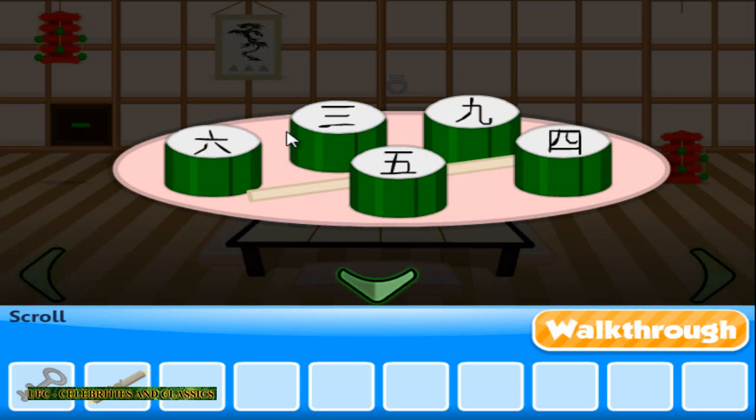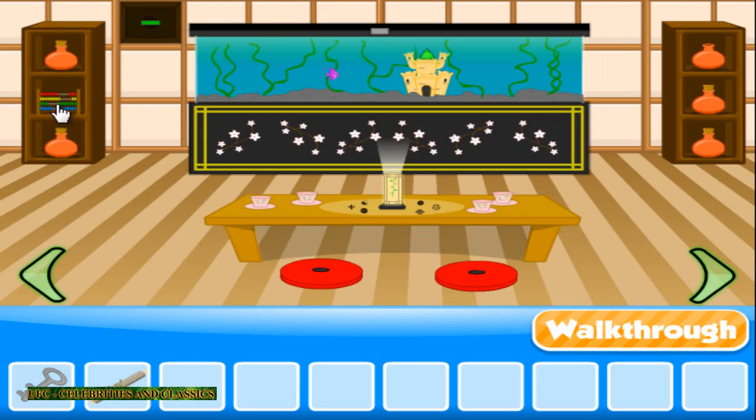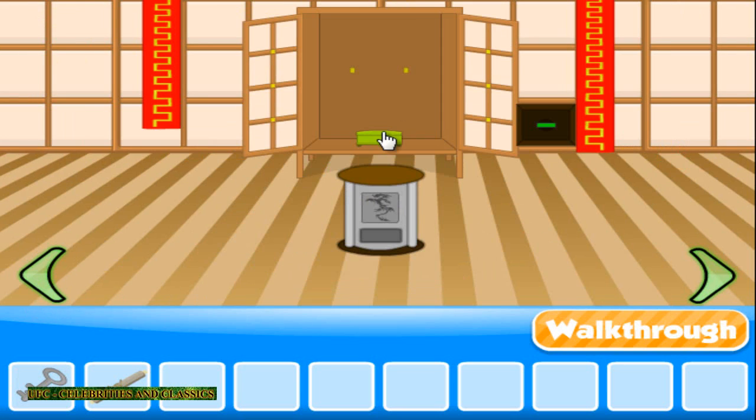Scroll — this is important. Just remember those numbers: it's 6, 3, 5, 9, 4, 6... Hmm, where the hell is it now? The box... come on, boxy boxy... where is that box?